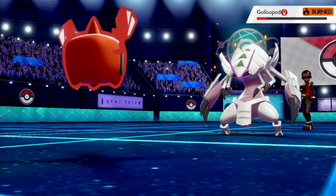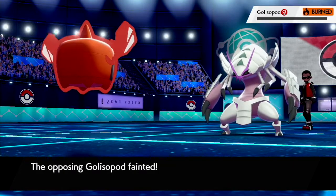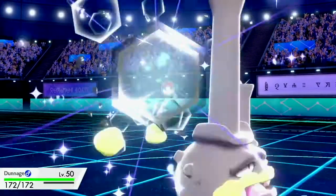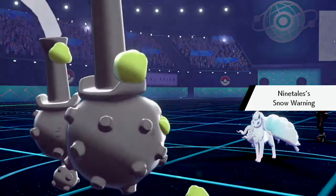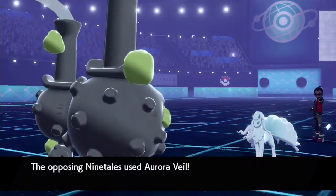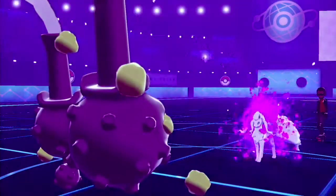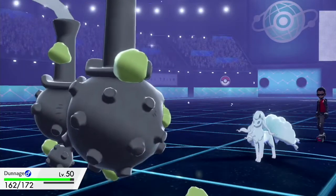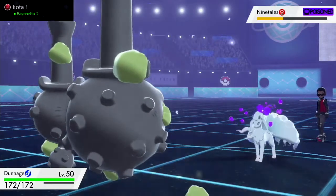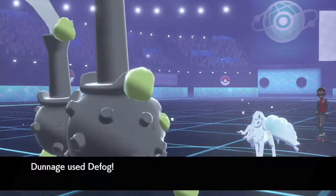He only gets up a layer of Spikes, which actually ends up not mattering because I'm going to Defog those later. I go for Volt Switch knowing that will knock him out from that range, and go into my Galarian Weezing — nicknamed after the man who first wore the top hat. He goes back into Ninetales and Aurora Veil is revealed once again. I go for Toxic knowing that residual damage on Ninetales would be beneficial since Ninetales is bulky. Then I go for Defog like I mentioned.